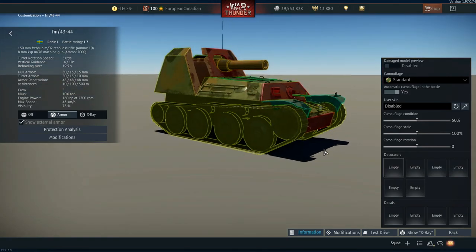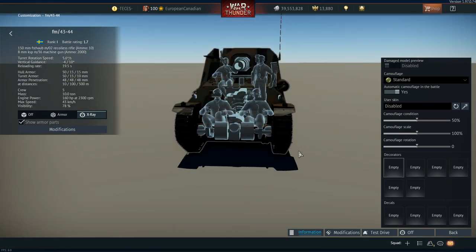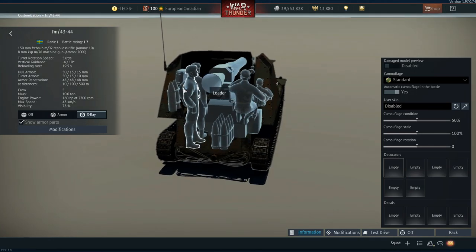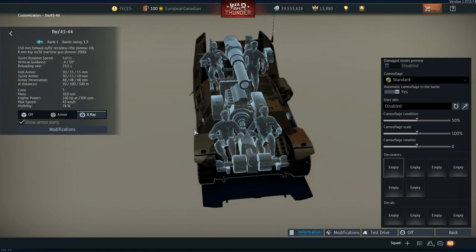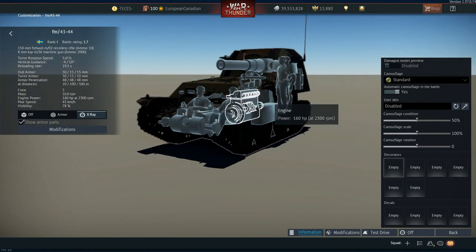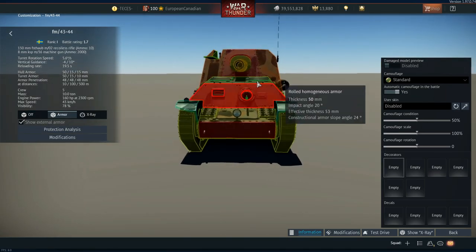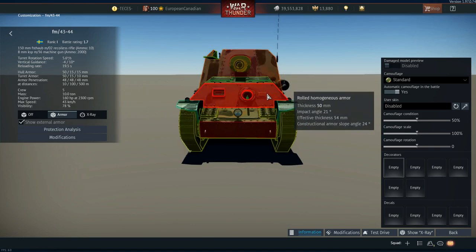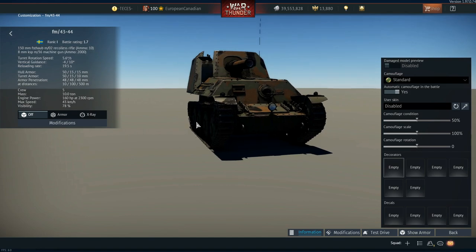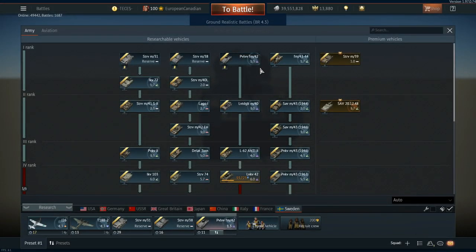If you just angle the FM a little bit, you can actually deflect shots. And even if you get shot, there isn't really a clean way with a lot of guns at lower tiers — unless you're firing the Soviet 45mm — to one-shot this machine. If you shoot it in the turret or casemate area you'll kill maybe one or two crew members. If you shoot the hull you'll kill maybe the engine and one or two crew members. And because this thing has five crew members, it's not easy to one-shot. So you normally get a second chance with the FM 4344 that you don't with other nations, because of its 50mm front armour and 30mm on the sides.